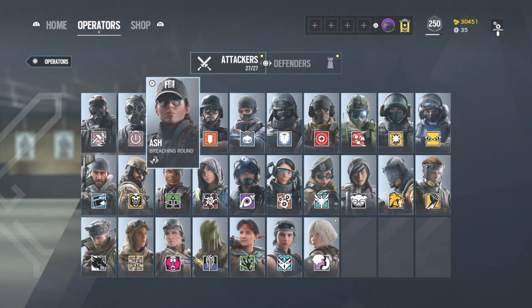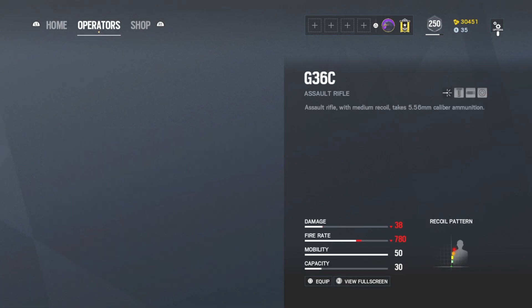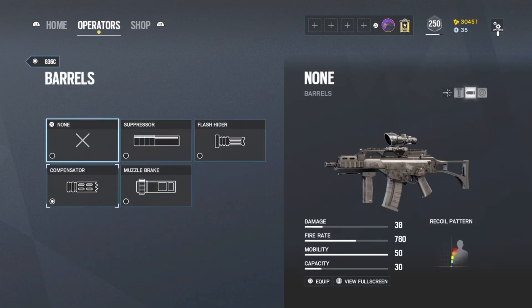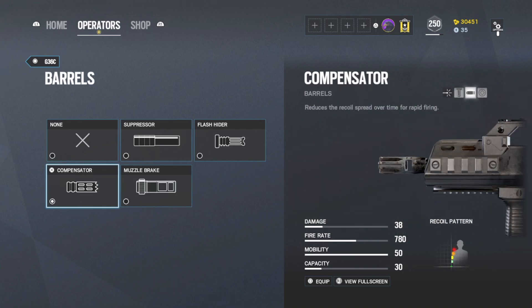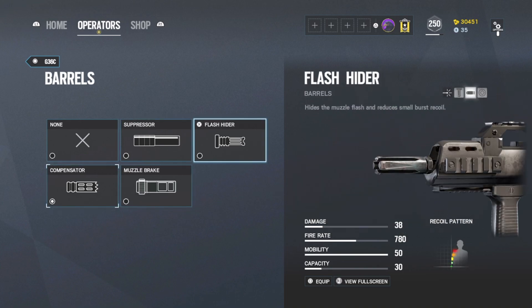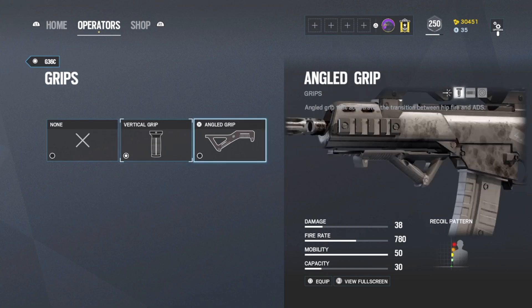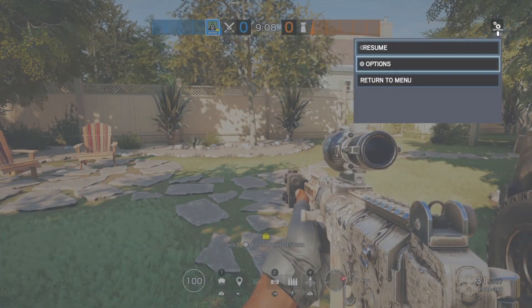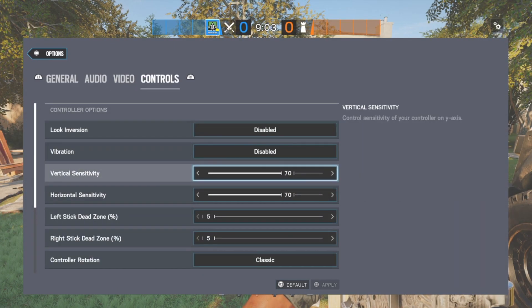The third tip is to get the right attachments for the right operators. You should read what each attachment does and equip them according to your playstyle. For most operators I would recommend the compensator, as it reduces recoil the more you fire. The flash hider is used more for burst playstyles. For grips, if you're more aggressive the angle grip might suit you, but if you're more passive the vertical grip will suit you. Experiment with attachments to find what suits you best.